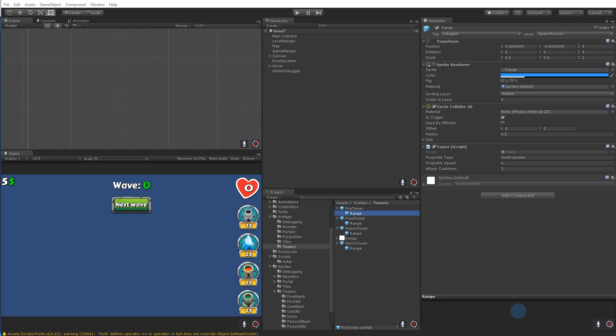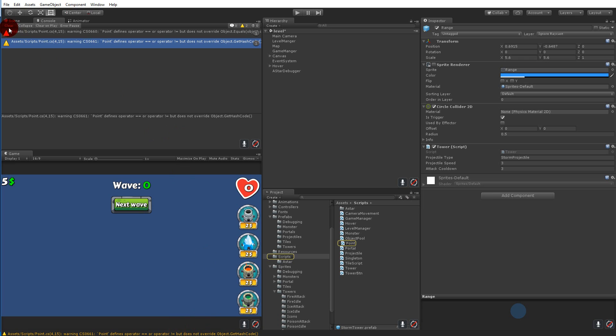The speed I've noted is 3, so let's set it at 3. You can do that for all the ranges — select all ranges under the towers and set the projectile speed to 3. You can always adjust it, make it faster or slower — do whatever you want.